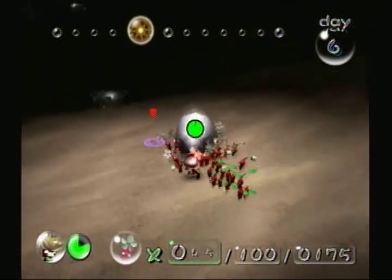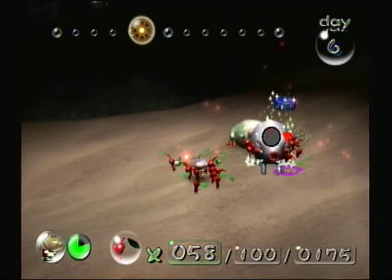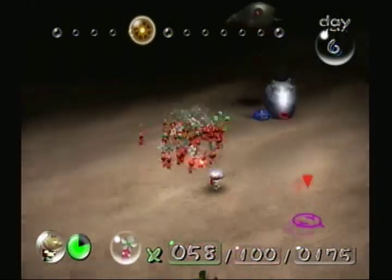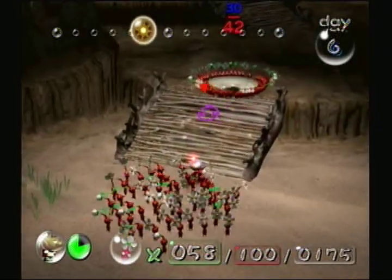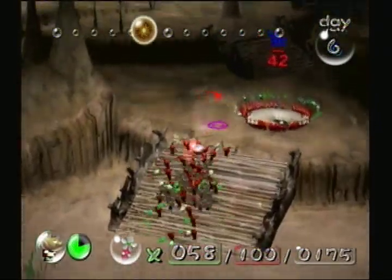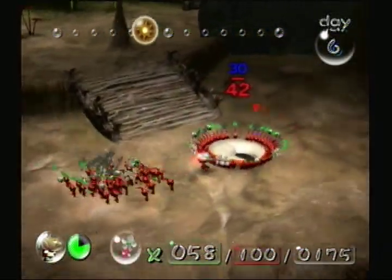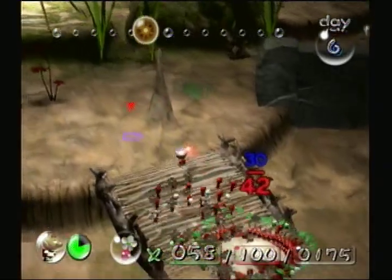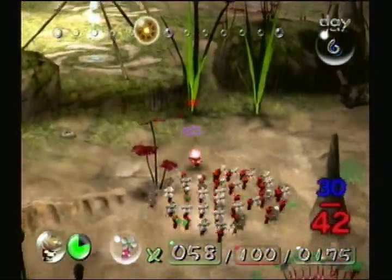Cameron decides that he doesn't quite want to fight a boss just yet — because he just fought one even though it was really easy — but instead would like to go towards one of the more puzzle sections. This is most likely a good idea. In order to do this, he will need all three colors of Pikmin, not just red. So Olimar returns to the base with his squadron and gets ready to extract some more Pikmin.